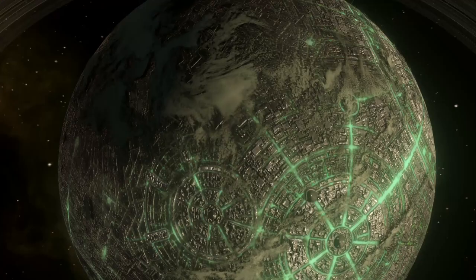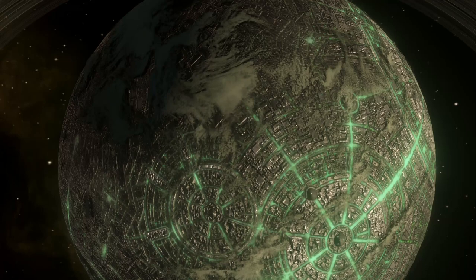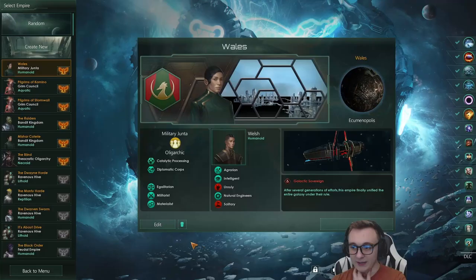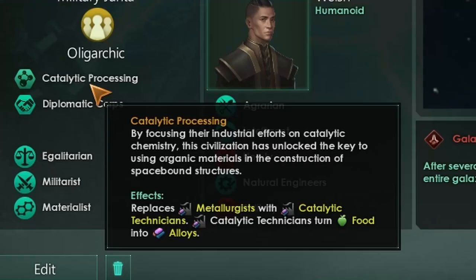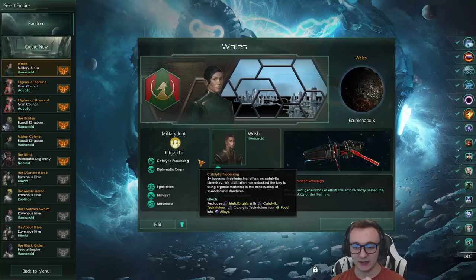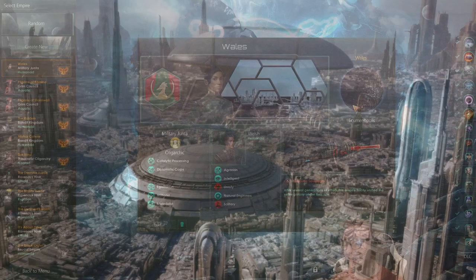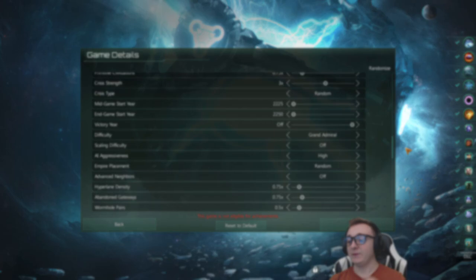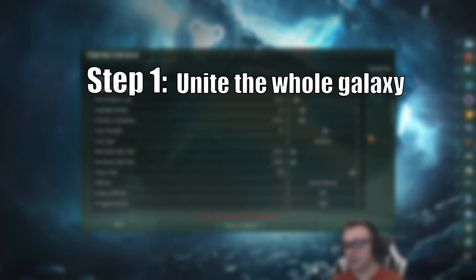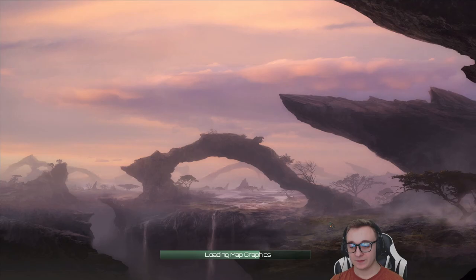This origin starts you off as the Galactic Empire, giving you buffs and starting on an eco-metropolis. Today, we are my home country, Wales. We took over, turning our sheep into alloys, taking control of the world and turning it into a great eco-metropolis. And trust me, it was done diplomatically. The aim for this video is to try and unite the galaxy on Grand Admiral High Aggressiveness to fight the Three Times Crisis as early as possible.